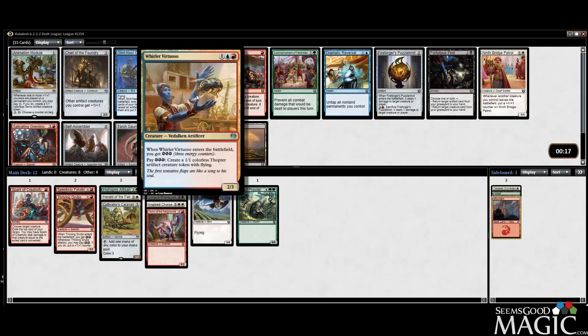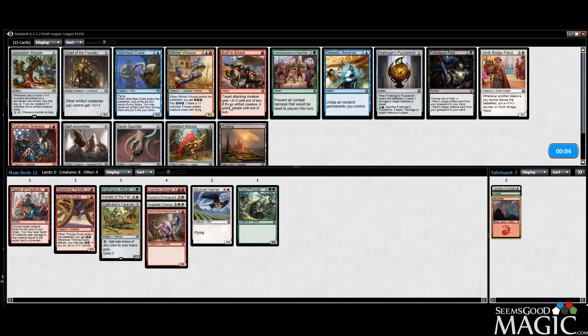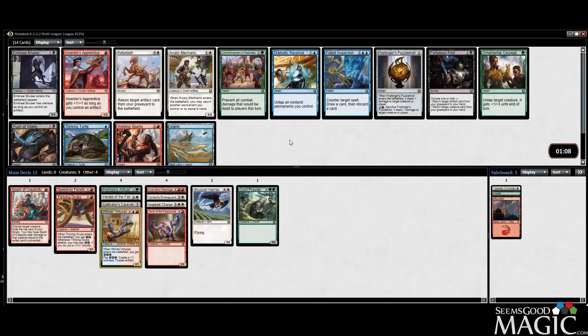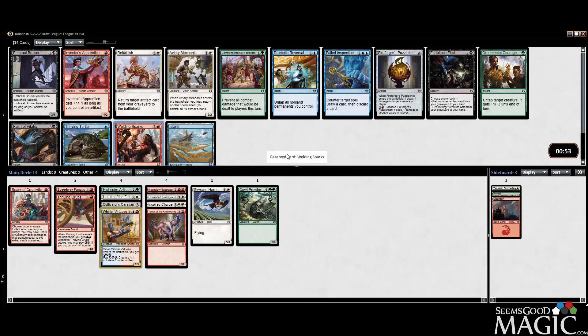Still early - I don't mind taking the Whirler Virtuoso here, it just spits dudes out. You can splash it, it's not a big deal. We don't have a ton of plus-one plus-one counter stuff. Let's go for the splash - I'm going to see how easy it is to splash in this format. Welding Sparks seems really good. The deck needs some removal. There's an Aviary Mechanic which is actually a very good card - you can bounce any permanent, which is pretty insane. It synergizes well with all the Puzzle Knots, but on top of that it's a nice way to get out of pacifism-style enchantment effects. Definitely taking Welding Sparks here.